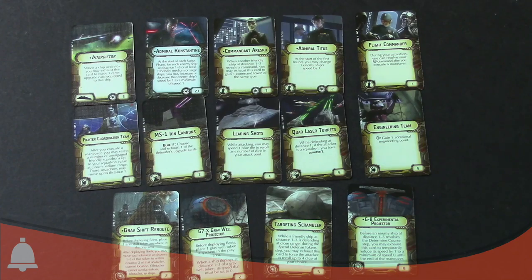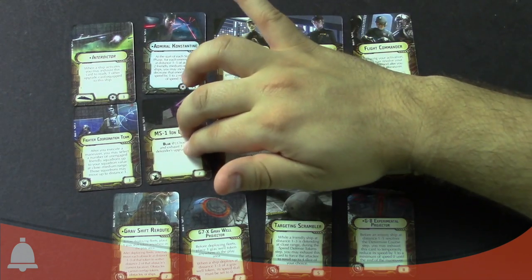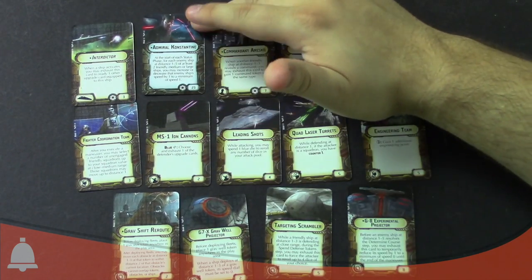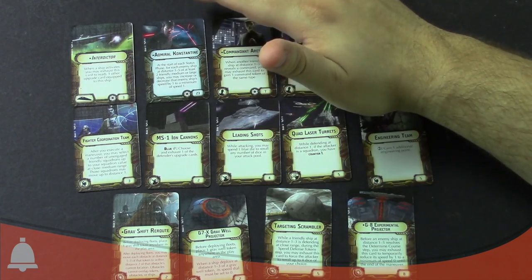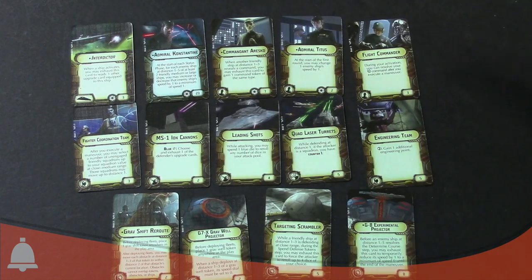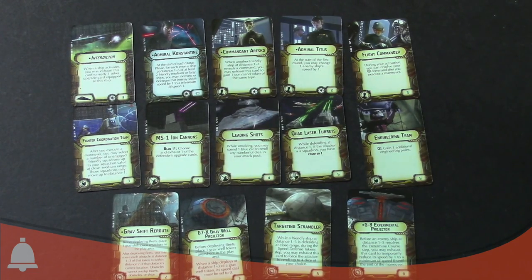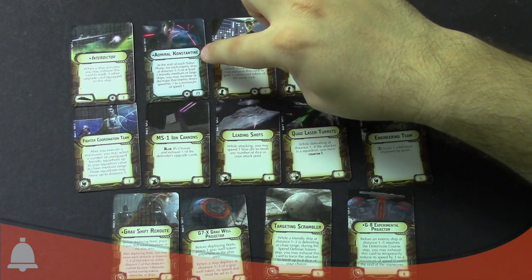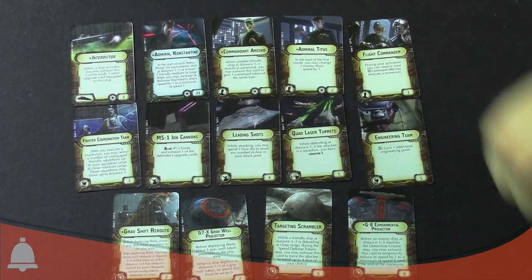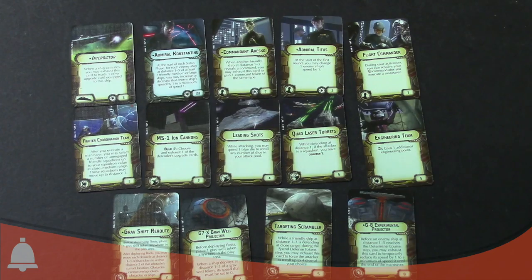What about some of the commanders? He's one of the coolest Imperial commanders and works really well with what we've seen. At 23 points he's actually one of the cheaper commanders. He's Admiral Constantine. At the start of each status phase, for each enemy ship at distance one to five of at least two friendly medium or large ships — if you're the Imperials, that's most of your ships — you may increase or decrease that enemy ship's speed by one, to a minimum of speed one.